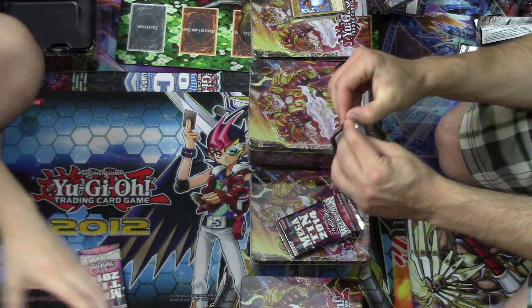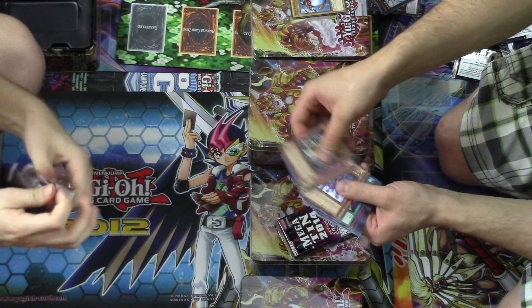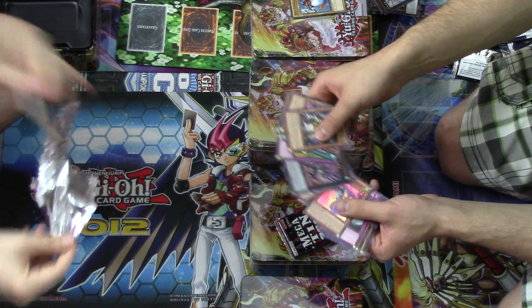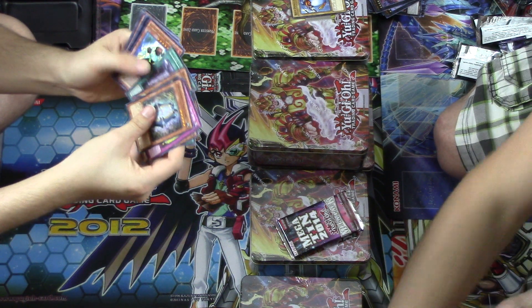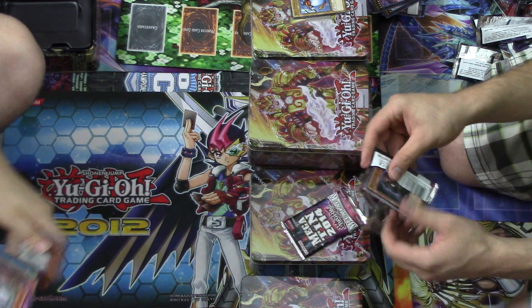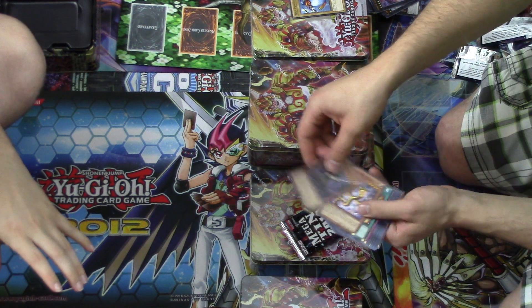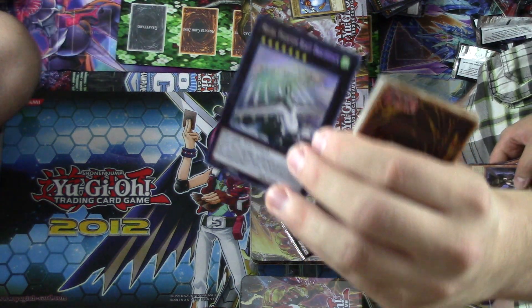I'm going to pull my Dracosack here really quick. Apparently no one can pull Dracosack, so I am not going to believe you. Well, it'll just be the Mega Monster. You got a Talkeon Dragon though — that's pretty sweet. Coach Captain Bearman, Totem Bird, and Giygiygir. Oh there it is — there's my Dracosack! Told you this was going to be the one.